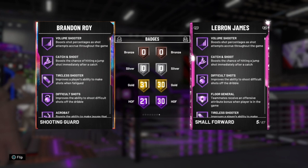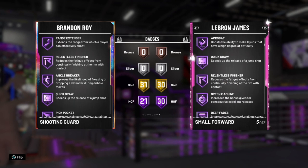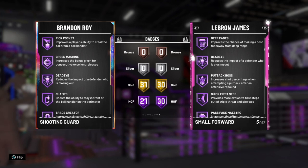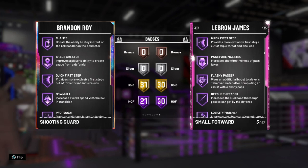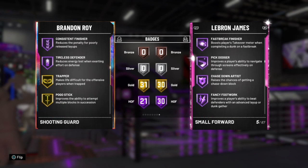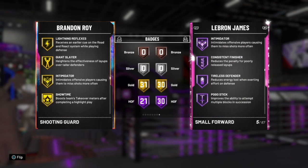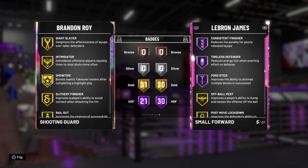30 Hall of Fame badges, 30 gold. Hall of Fame: volume, catch and shoot, difficult shots, floor general, tireless shooter, acrobat, quick draw, relentless finisher, green machine, deep fades, dead eye, put back, quick first step, pass fake, flashy, needle, threader, lob city, downhill, pro touch, fast break, pick dodger, chase down, fancy, defensive, heart crusher, contact, intimidator, consistent, tireless, and pogo.